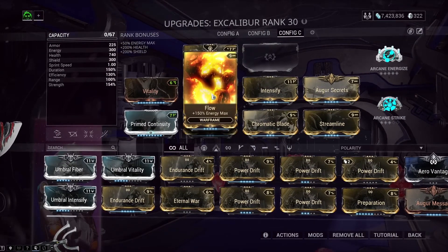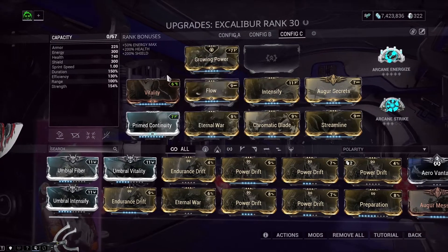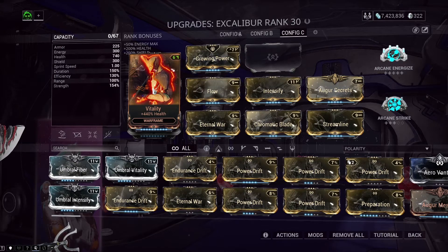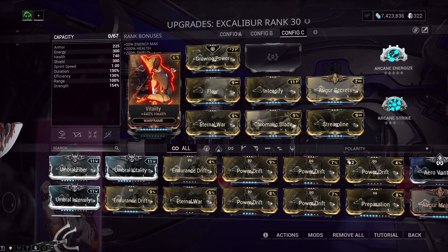Next we have Flow for a bigger energy pool, so we don't restrict our energy in any way. We also have Vitality for more survivability. You guys can pick between Vitality or Redirection — I think Redirection would actually be better thanks to shield gating mechanics, which can get you out of any sticky situation. I went with Vitality because I'm an OG Warframe player and it just makes sense to me.